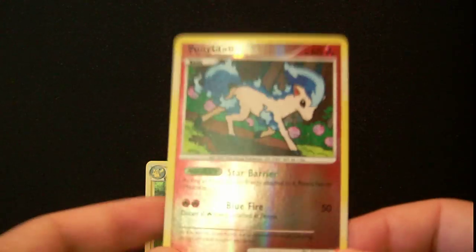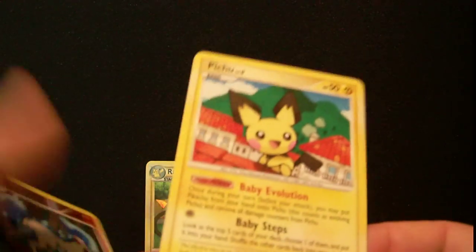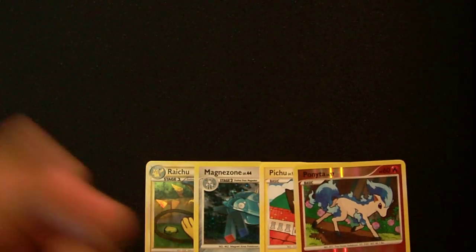The Reverse is — ooh, sweet! — Shiny Ponyta. I have two of these for sale or for trade if anyone wants it. And the Rare is a Pichu. I used this in an incense deck before, so it's not too bad. But really cool — Shiny Ponyta. This is nice. Two of these I have for trade.